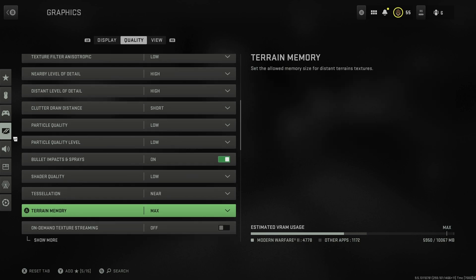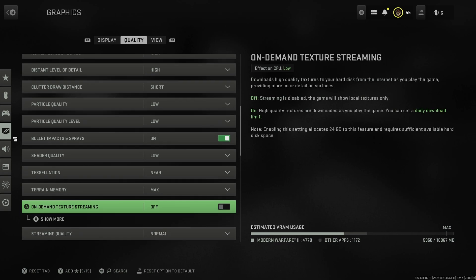Terrain memory I put on max because in Warzone 2 you're looking across long distances a lot of the time, so I really like having terrain memory as high as possible. If you don't have the VRAM for it you could turn that down. On-demand texture streaming I would just turn off - it can make the game look nicer with higher resolution textures, but it does seem to cause occasional stuttering, which is another possible source of stuttering.